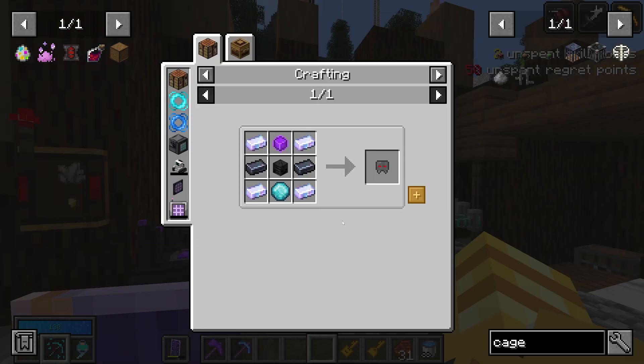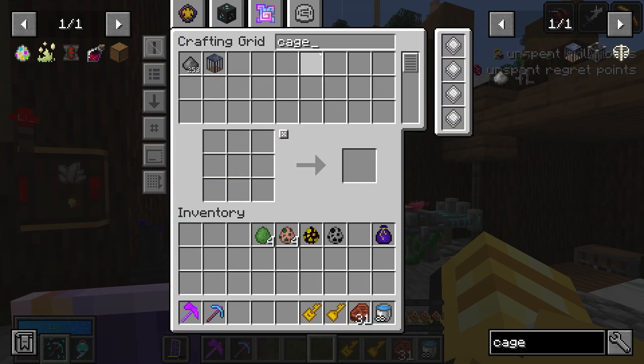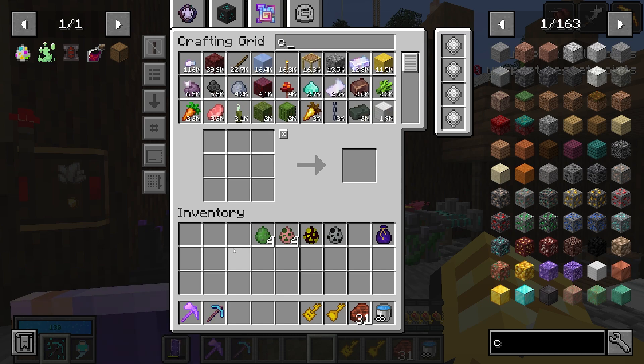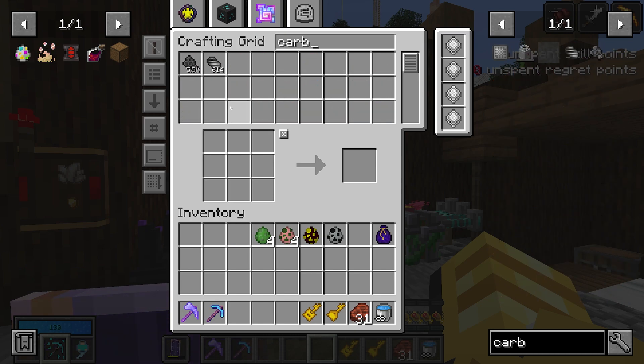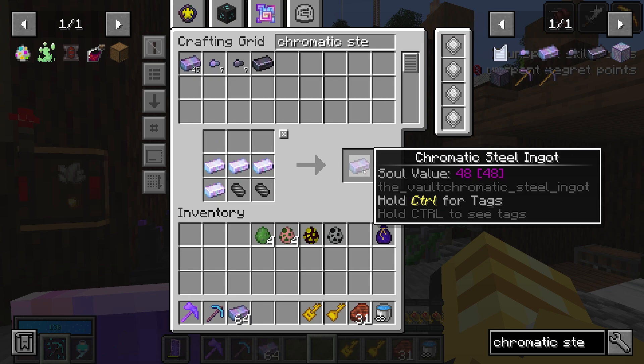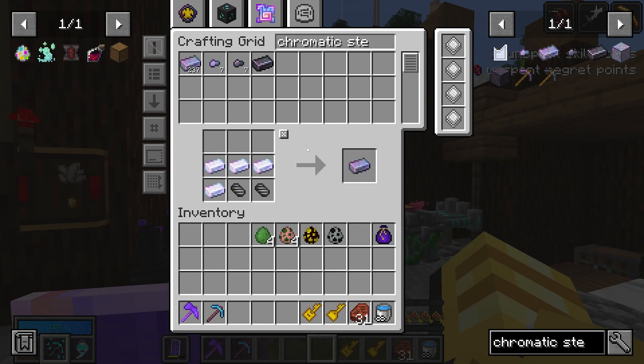Each mob cage takes 48 chromatic steel, which is really the killer for us. So if we want to make four of them — I'm not good enough to do this in my head, calculator time. It's 192 chromatic steel, which means we need a little over 300 carbon, and we have a little over 300 carbon. So bombs away! Three stacks should be enough. Oh my gosh, this is the most chromatic steel we've ever had at once — it's beautiful.